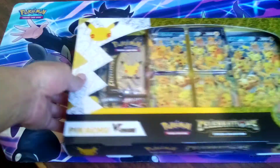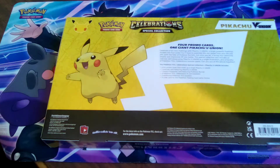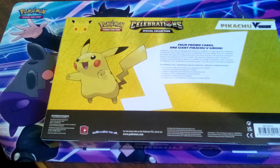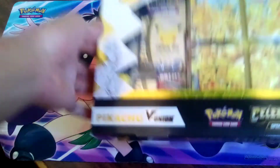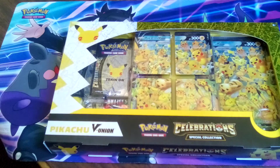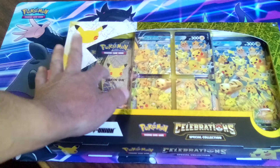Just make sure you guys are staying tuned. For those that don't know, this Pikachu V Union box comes with four foil promo cards, one oversized Pikachu V Union card, four TCG celebration packs, which is what I'm hyped about, and two additional Pokemon TCG boosters — one of them is Battle Styles, and the other one is Darkness Ablaze, which is definitely a great set. But mostly I'm in it for the celebrations.